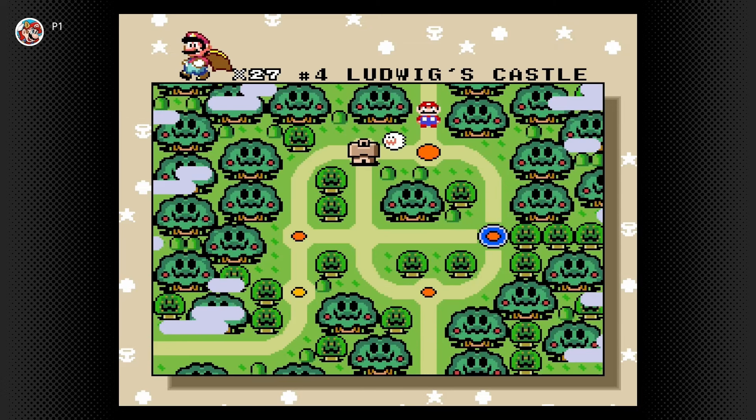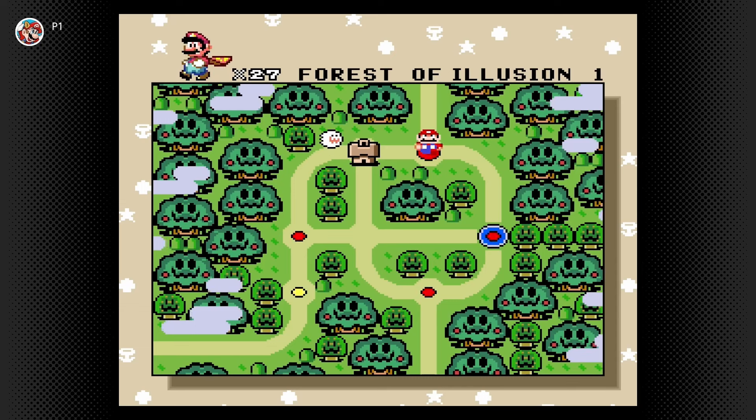Now some of these secret exits I actually did play for the Let's Play portion of this game. However, I'm going to play them again because these videos are specifically designed for the secret exit — kind of use it as a guide when you're playing the game yourself. You can follow along with all my tips and get the secret exits yourself. So we're going to jump into Forest of Illusion 1 to start things off.